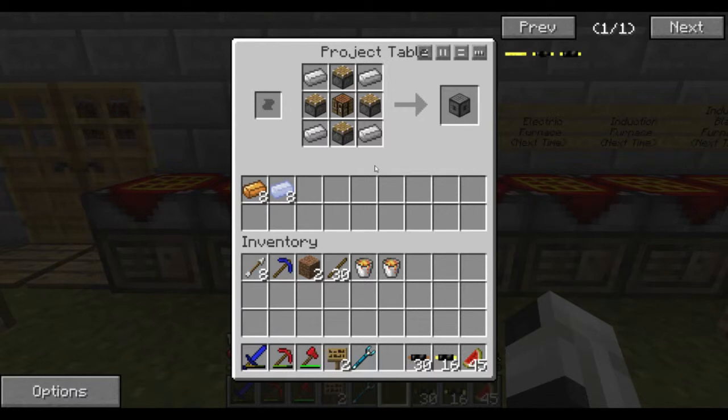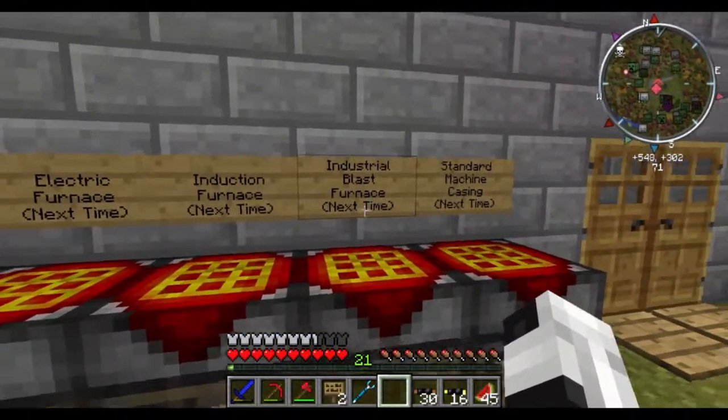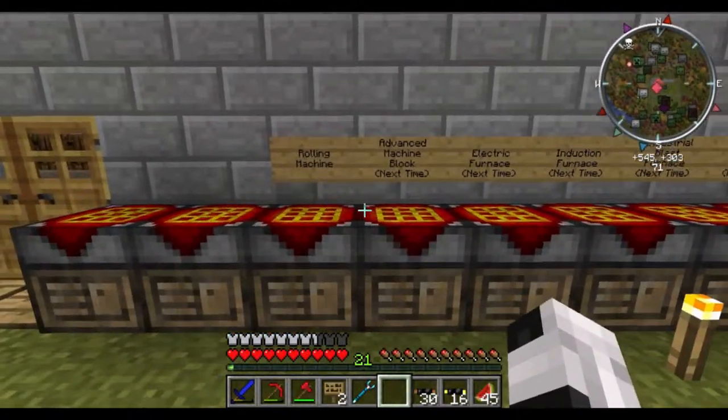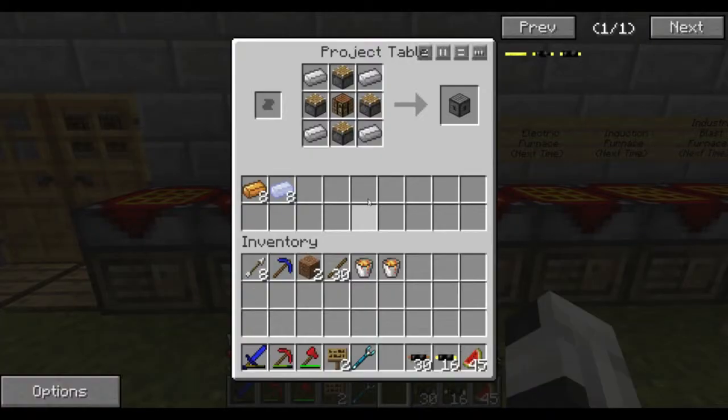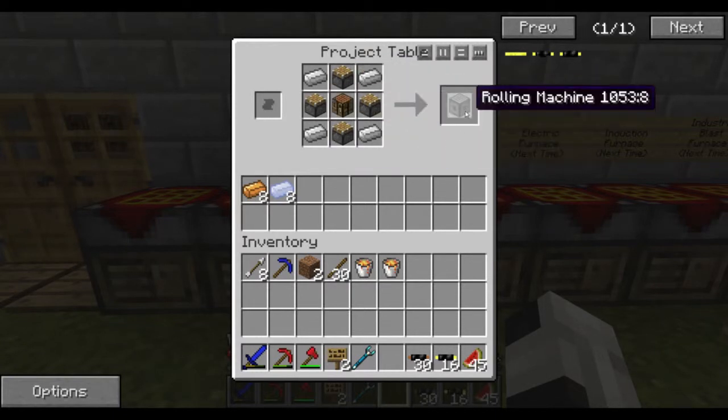This rolling machine is kind of ridiculous, makes me mad, but anyways — this is the last little thing we need before we can make the industrial blast furnace. We're just gonna make this super simple recipe: iron pistons and crafting tables. I'm not gonna worry about showing you guys how to do any of that, it's simple.